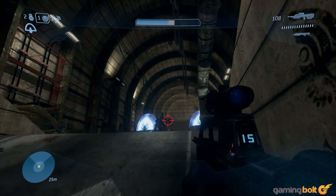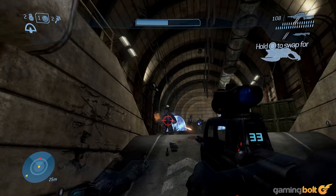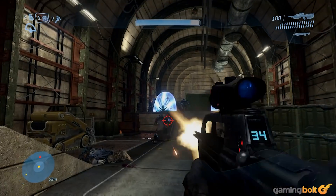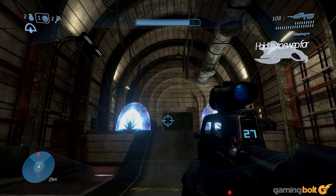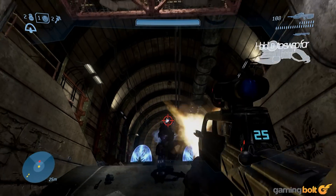The Assault Rifle returns and is a far more useful weapon than the SMG. Add in things like equipment — single-use items that deploy things like gravity lifts, regenerators, flares, power drains, and bubble shields — and you always have a veritable toy box to play with. Levels are much bigger too, allowing you to pick and choose how to tackle situations.